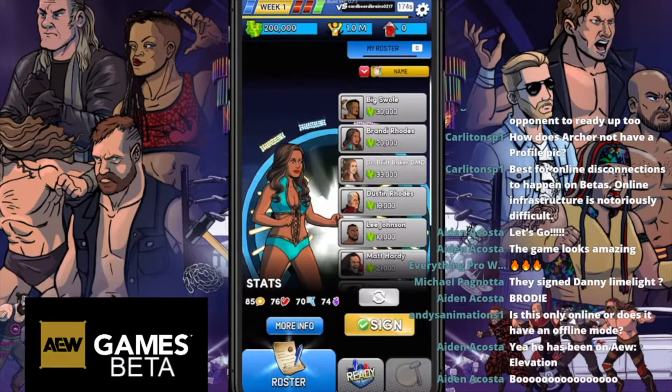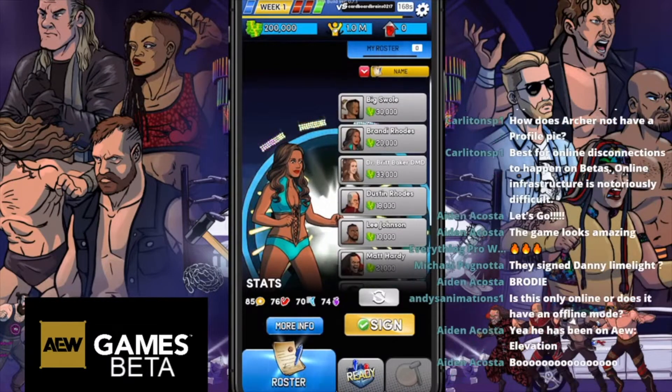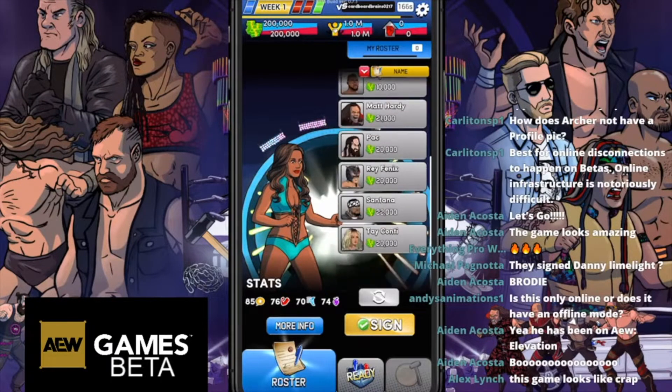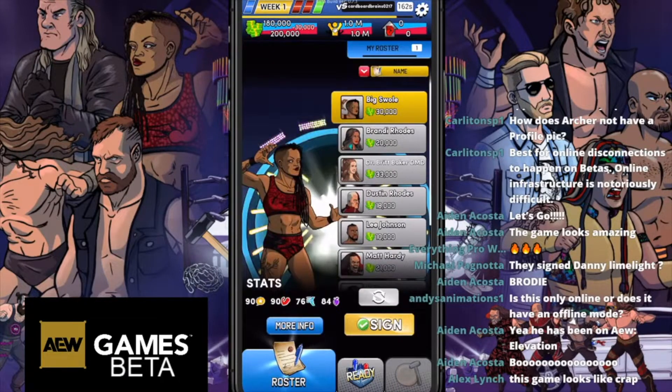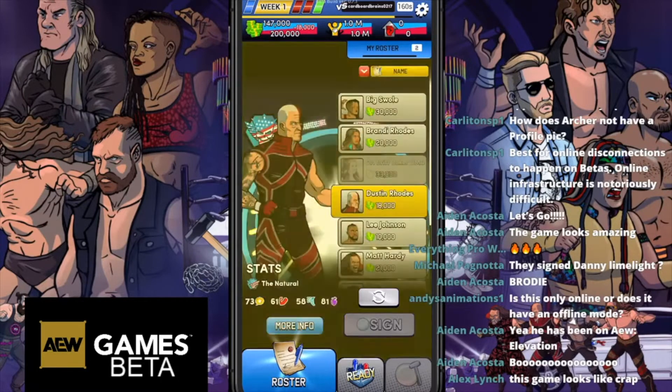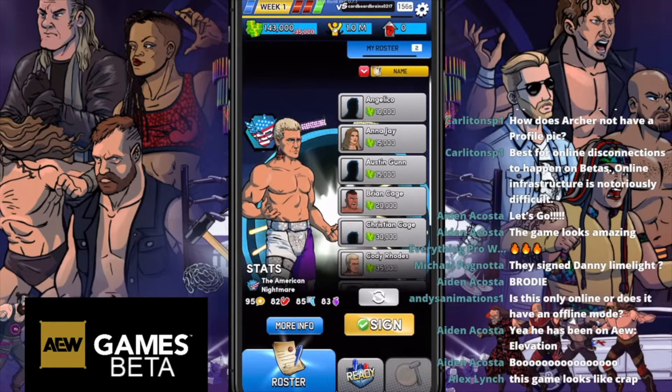The usual thing - you need to be the better show between you and your opponent. You start off with 200,000 coins and a million in popularity, and you want to get as much more coins and popularity as possible. I'm in blue and you can see the red is the opponent.